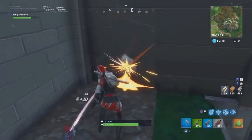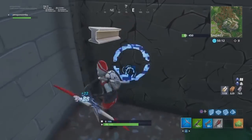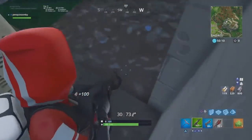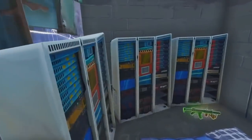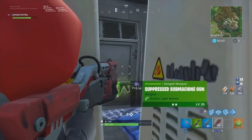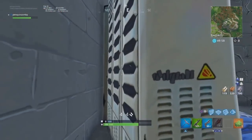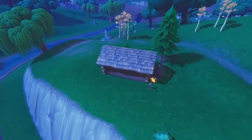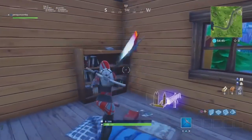Our next spot is in the villain base again. What you want to do is climb up to this ledge, whack out this wall right here, and you can actually hide behind these server racks or computers or whatever they're called. It's a great spot — definitely a final circle spot. I don't experience a lot of foot traffic in this area, so I can't say I've ever used it in a game, but definitely something to keep in mind if you're pushed down there.